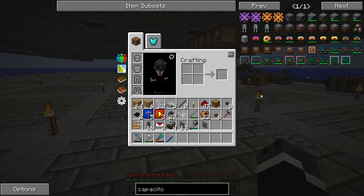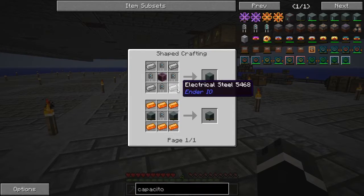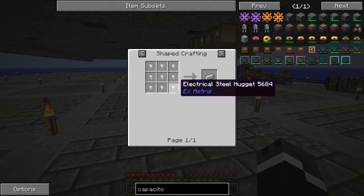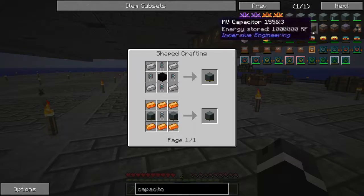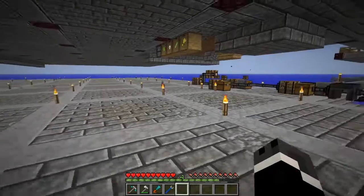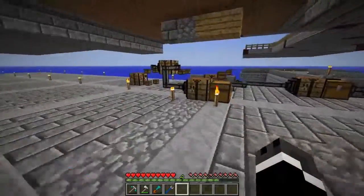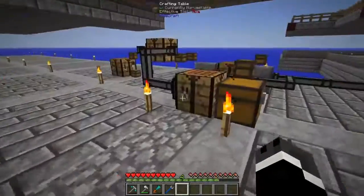Does it have to be a colored block of redstone? No, it can just be any block of redstone. I don't know whether we have electrical steel or not. Electrical steel isn't particularly hard to make. Let me grab my chipsets.